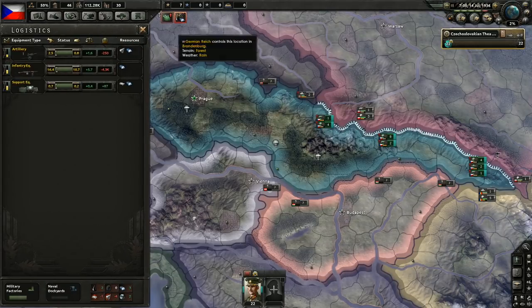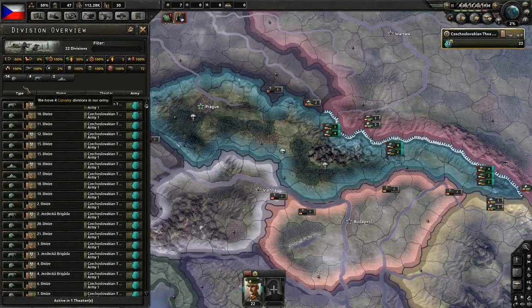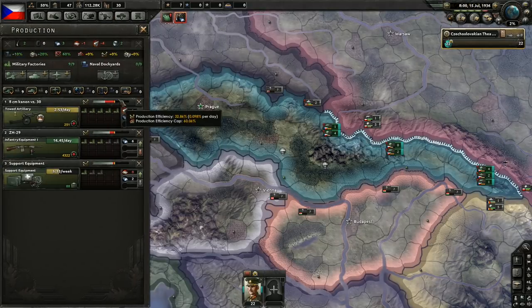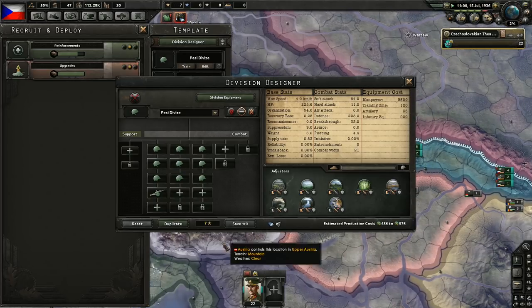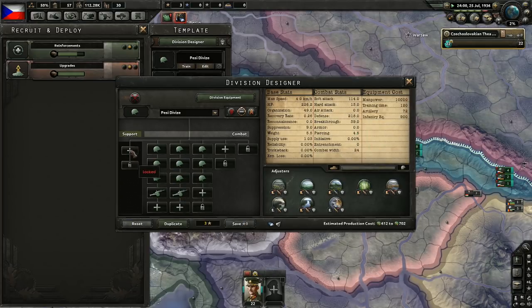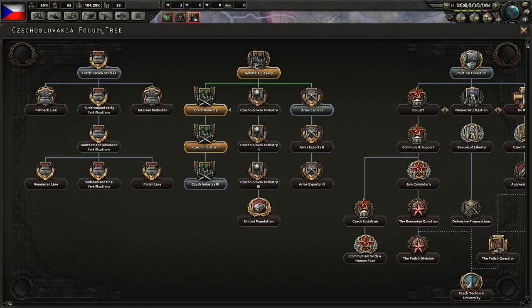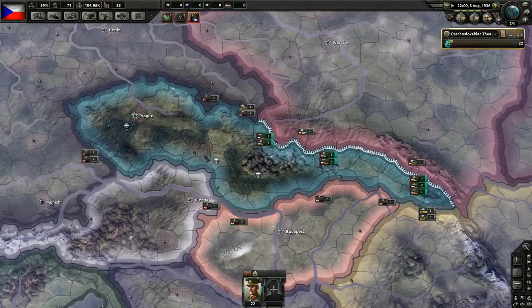And research — concentrated industry. We should probably start training some divisions. How many do we have right now? We got 16 infantry divisions — that might be enough initially. We'll just expand our division template and definitely need to add more artillery, so might as well do it right away.